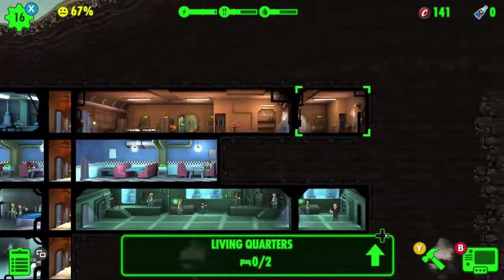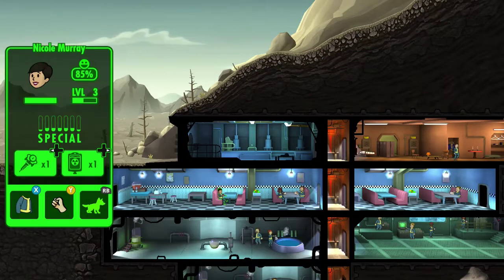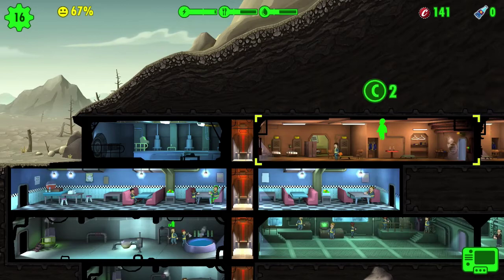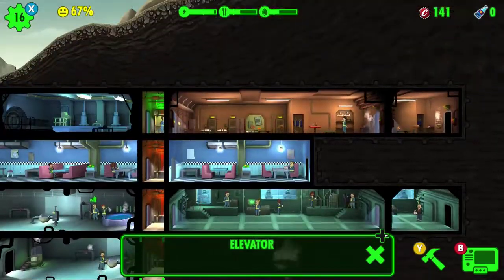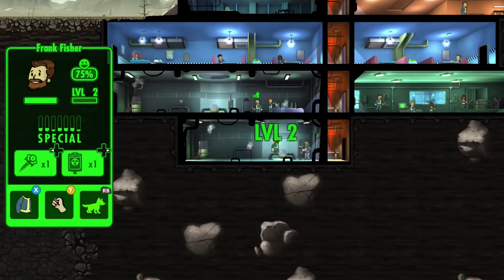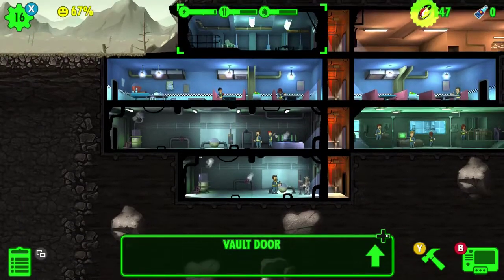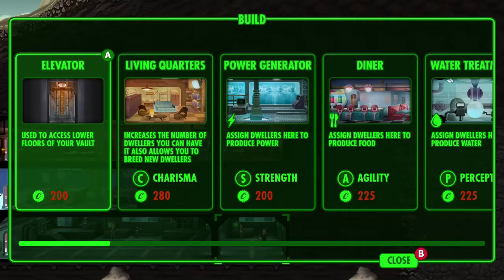You can grab a guy and put him in a room. If you're not getting enough survivors, you can get them to do things. They do level up. You can also tell them to go out into the wasteland. You could build — excuse me, I don't have a whole lot to build with so I'm not doing any of that right now.